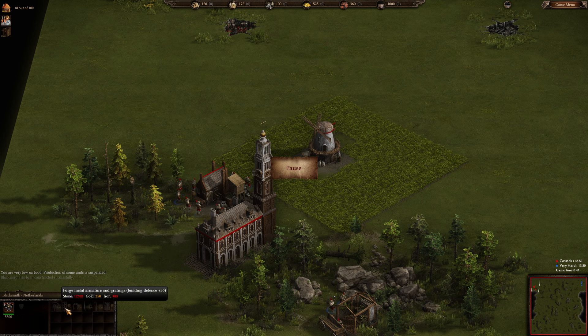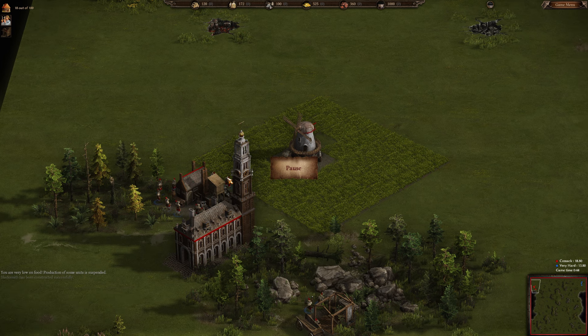While building the blacksmith, I have four idle peasants build a storehouse. A storehouse is where peasants can bring goods, so if I put it nearby they don't have to walk all the way to the town hall. You also need the storehouse to build the market. The blacksmith is built.